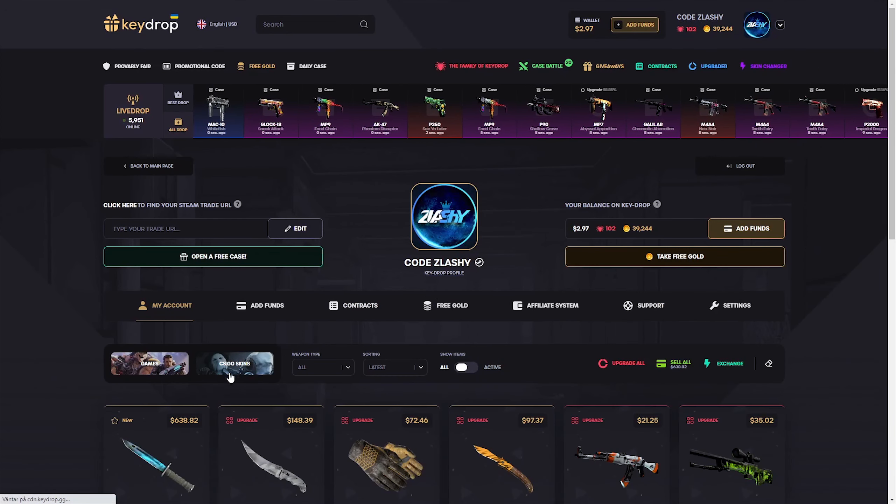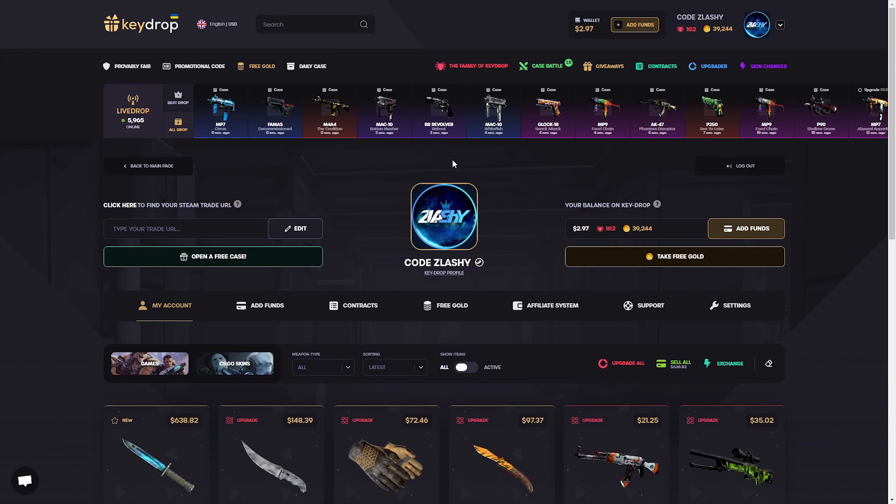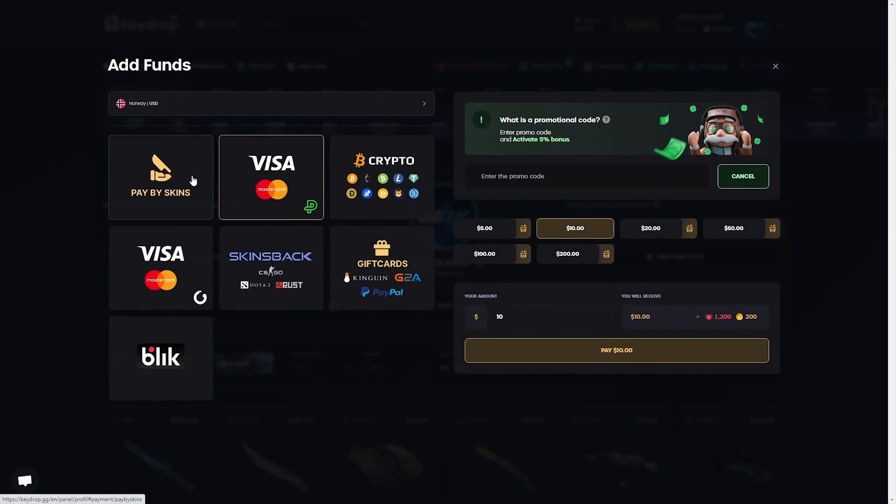That's really nice - 638 dollars, so we made good profit. If you want to try out the site, they also have deposit methods: pay by skins, you can deposit with skins, Visa, MasterCard, crypto, and gift cards as well. Remember to use code Slashy to get a 5% deposit bonus and 50 cents completely for free. I applied that code and I'm out - see ya when I see ya. Peace.